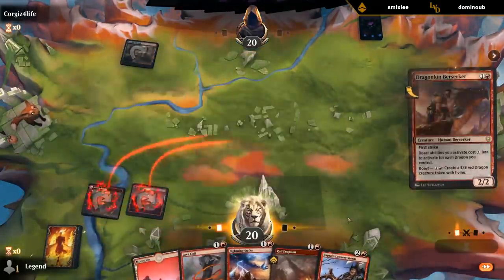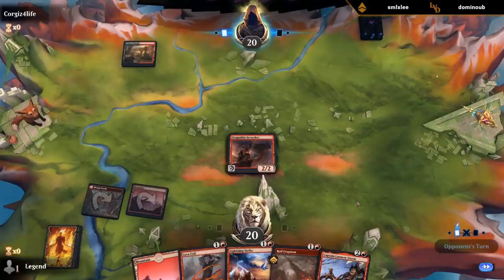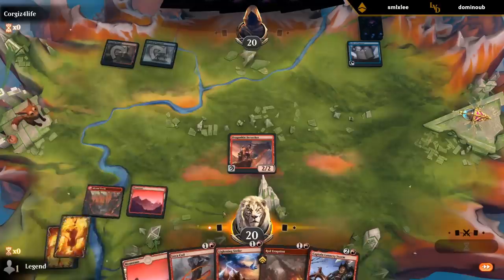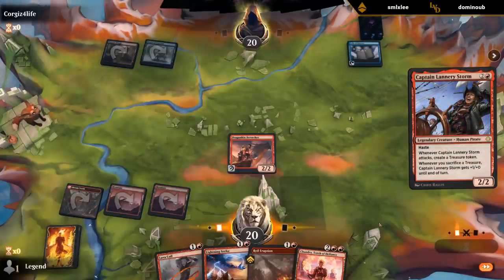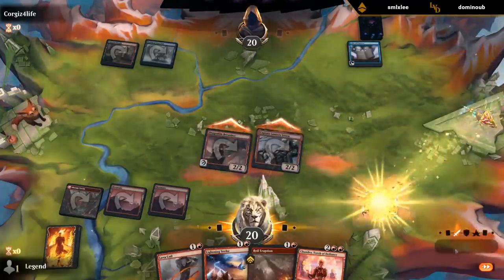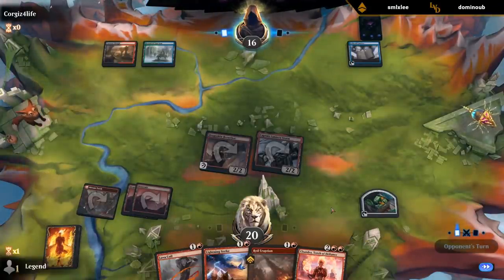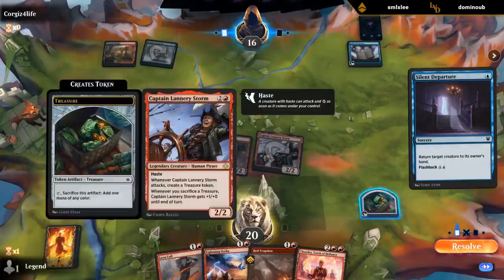Our hand got a lot more exciting now — turn four we could already boast. A mill deck. Well, don't really mind seeing that. And Chandra off the top — those were two back-to-back great top decks. Our deck looks more like typical mono red aggro than big red, but against mill that's probably where we want to be. Boast also synergizes with Lannery since we can sac the tokens to still pump her.